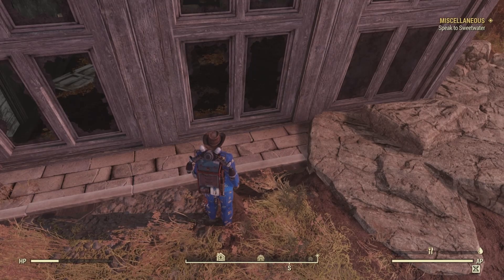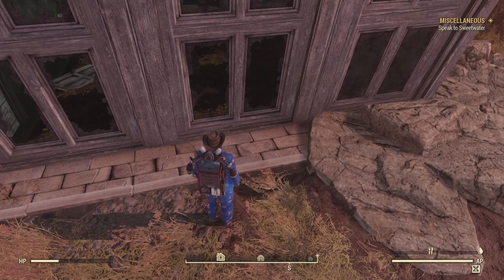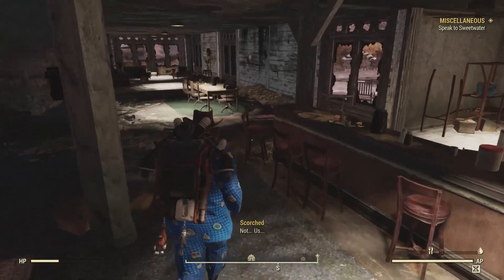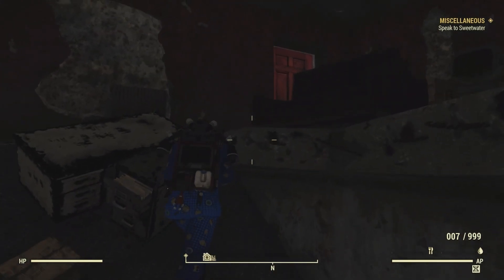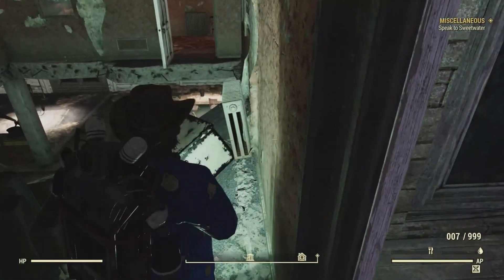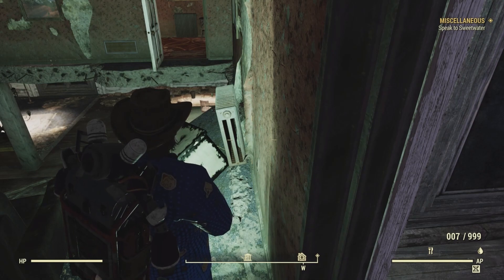We'll go to the potential locations of our magazines. The first is on the second floor near the door which leads out to the balcony, behind the radiator. There are a lot of rooms that lead to balconies, but after taking care of those Scorched, this is the specific door you're looking for, and this is the radiator that a magazine would be behind. No magazine here, so on to the last location.